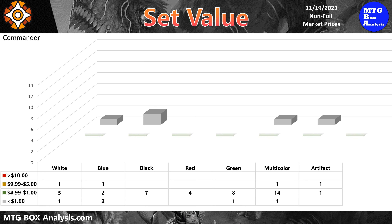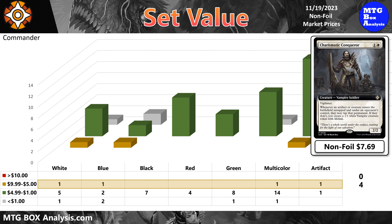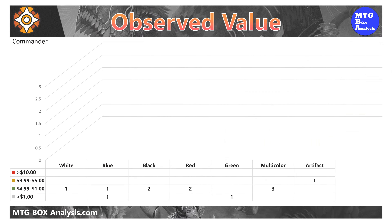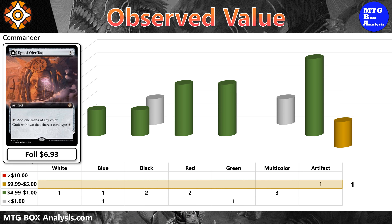Now let's review the value of the commander subset. Currently, there are no cards valued over $10 in this subset, and only four cards valued between $5 and $10, with the Charismatic Conqueror being the most valuable at $7.69 in non-foil. The majority of cards you can pull are presently valued in the $1 to $5 range, and there are five cards valued under a dollar. In today's box, we saw one of the four cards valued over $5, which was the Eye of Ojer Taq in foil valued at $6.93.